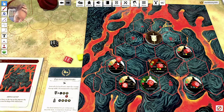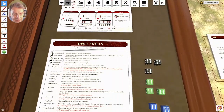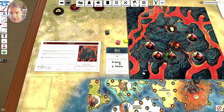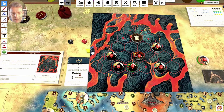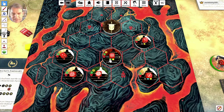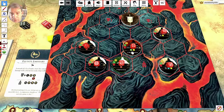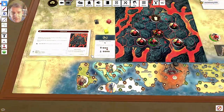The enemy Tactician plays Hamstring on my Defender — he can now either move or attack but not both. Then the Tactician rolls a red die against the Defender via Taunt: one hit, taking my Defender from five to four health.